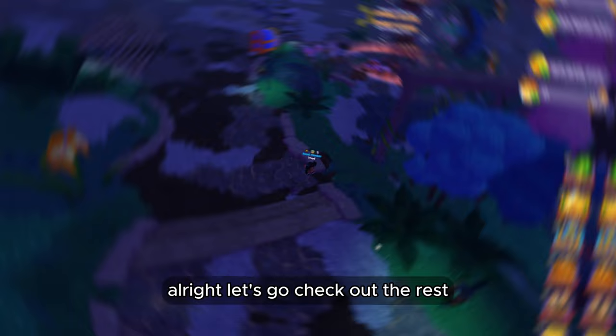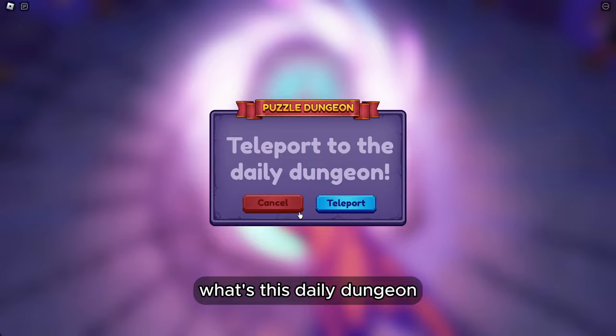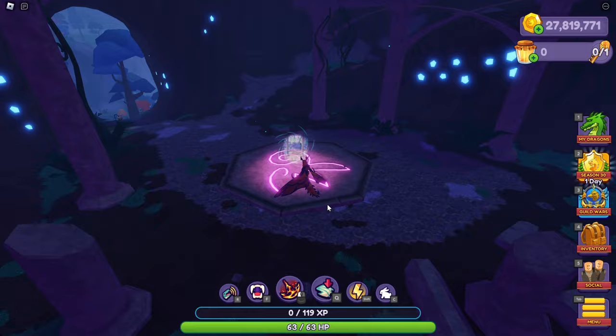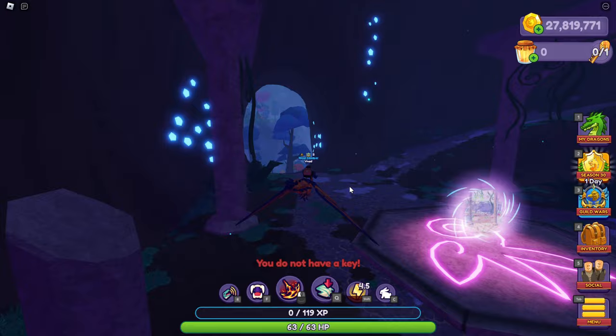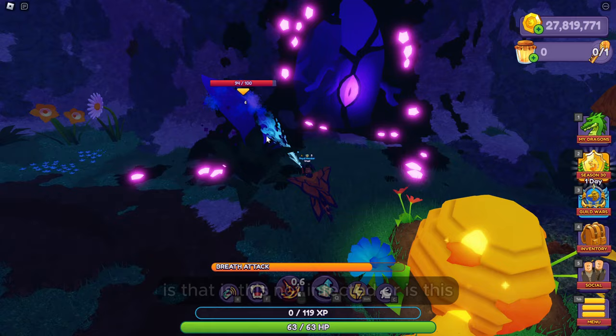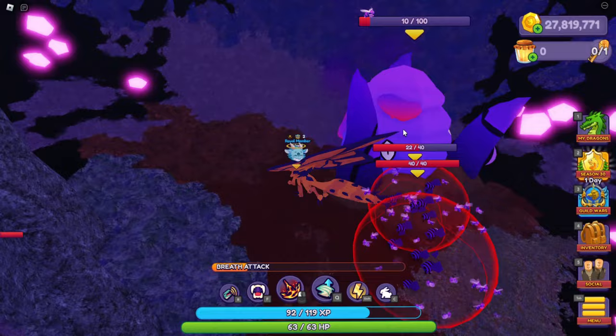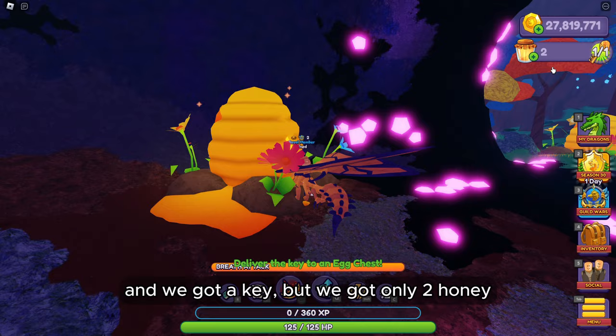Over here we have the egg stain, where you go to the world and get eggs. What's this? A Dairy Dungeon — let's check this out. Oh, I need a key. Let's go get a key. So I have to get infected honeycombs. Over here we broke one — yeah, honeycombs, this is the infected one. And we got a key!